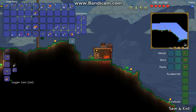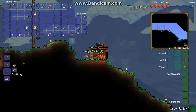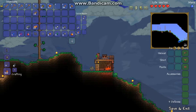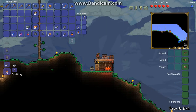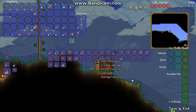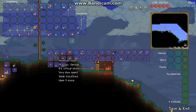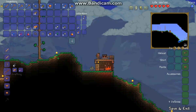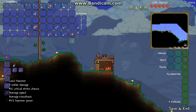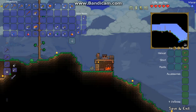Oh wait, gotta take care of the slime. There we go. Lead anvil — pop that down. Now, what are all the things we can make? We can make a lead short sword, a lead broad sword, an amethyst staff. Okay, let's go ahead and make that — that sounds cool. We got that. I want a sword, so let's go with the lead broad sword.